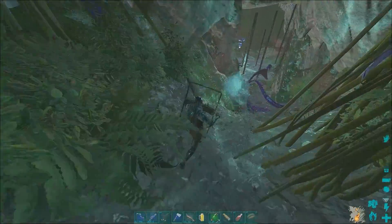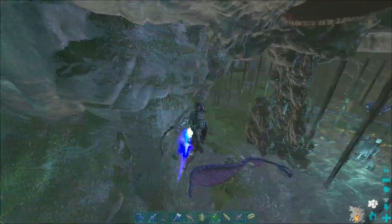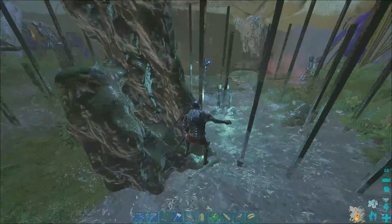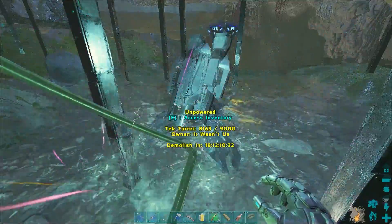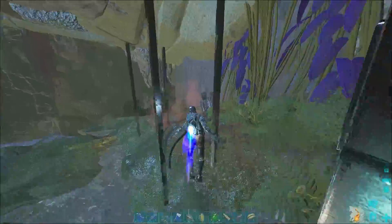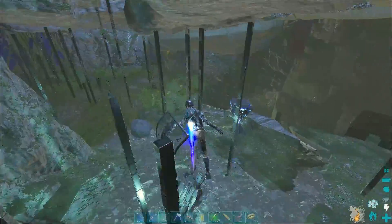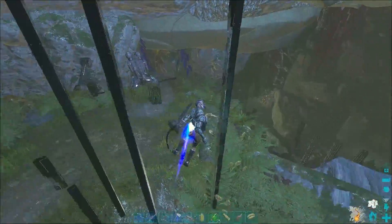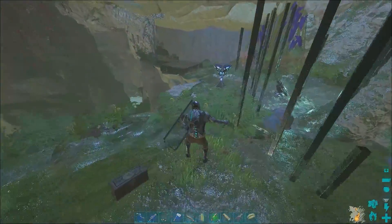Let's head into the cave — this is kind of sketchy. Someone might have set up some turrets in here. If there are any element shards I'll take them because I have a tek bow on me, so I'll take all the element shards I can get here, but it looks like these are empty. Let's see if we can get a little lucky.